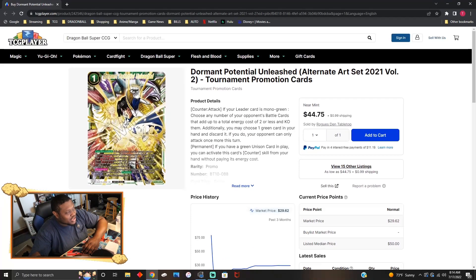The winner version of Dormant Potential Unleashed is going for about 45 to 46 dollars each copy. That's it for today's market watch! Let me know down below what your favorite artwork is from the Vegeta Theme Selection reprint set, and I'll catch you guys later for the Goku one.